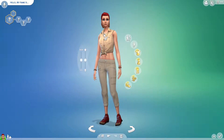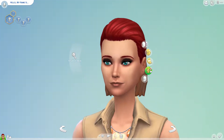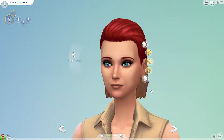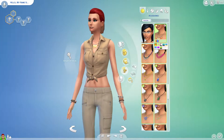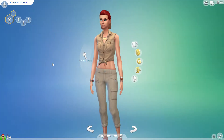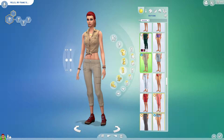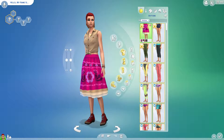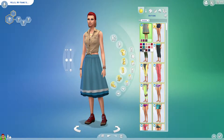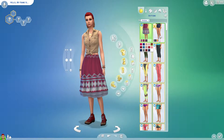I like these beads from Get to Work. Oh, I need to find that necklace — it's in the head accessories. Thank goodness for undo! Okay, so the Get to Work jewelry actually goes well with this pack. I really like these pants too, which are from Outdoor Retreat. Let's see what we have in the way of bottoms for the ladies — there's a skirt, this is so pretty, it's like a local skirt and it goes well with some of those tops.